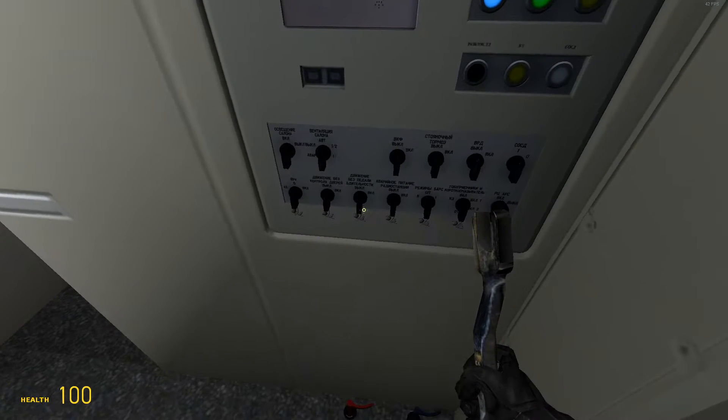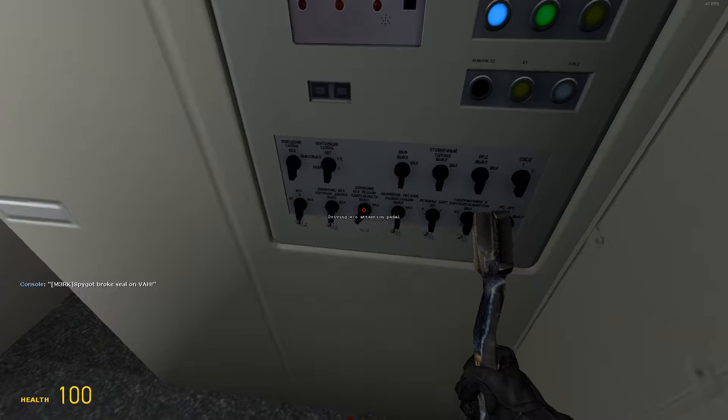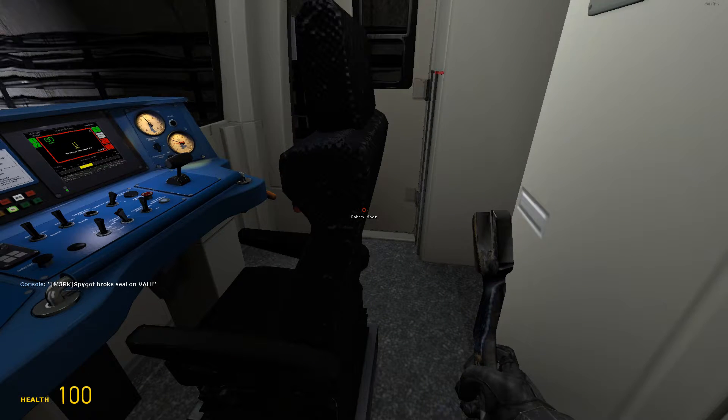You can go off the seat, and here you see this switch — it says 'drives without a tension pedal.' This is very important. Press one time, then a second time, and now the tension pedal is considered pressed all the time.